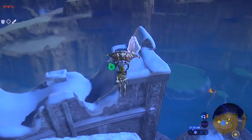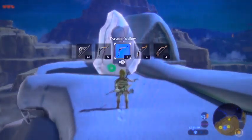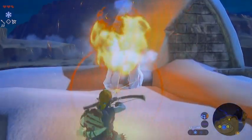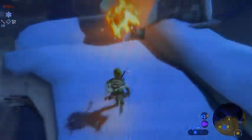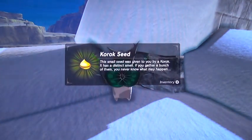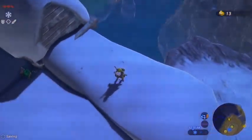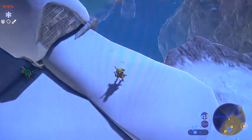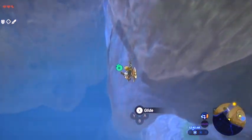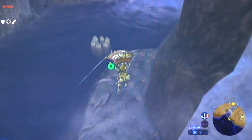There's another korok seed in this little block of ice. You could light bundles of wood here, but I just like to use a burner bow and fire arrows — it should take four in all. By burner bow I just mean a bow I don't really care about. They give you tons of fire arrows in this game, so I use them for lighting fires and melting ice blocks.